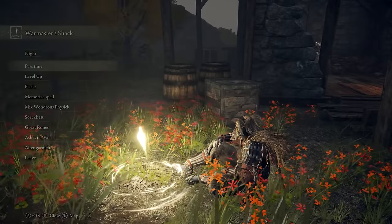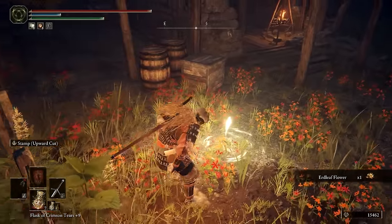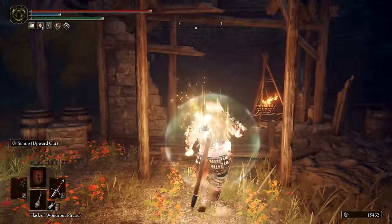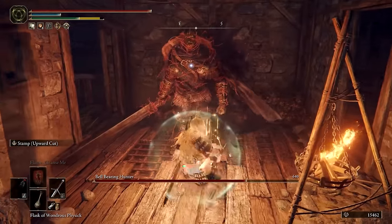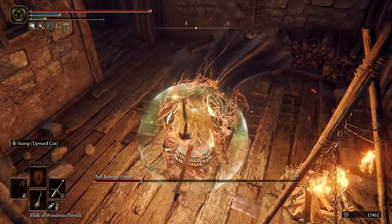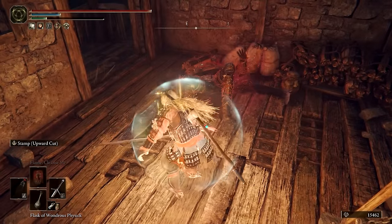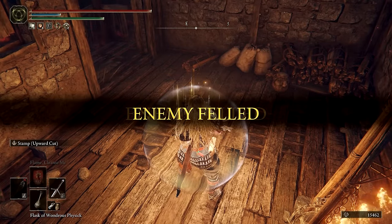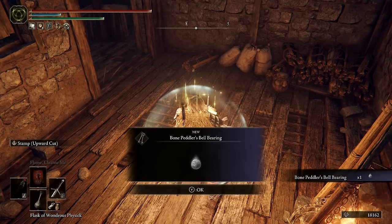Sit at the site of Grace and wait until nightfall, then get up and sit back down at the Grace to reload the game. This should cause Bernal to disappear from the shack, and when you enter, the Bellbearing Hunter boss will appear and start attacking. If instead Bernal is still there, you may need to speak through all of his dialogue and purchase one of his Ashes of War first, then repeat the previous steps. If you fight this boss early on it's pretty difficult, however at this point in the game just be aggressive and it shouldn't pose too much of a challenge. The hunter will drop the Bone Peddler's Bellbearing when defeated at this location.